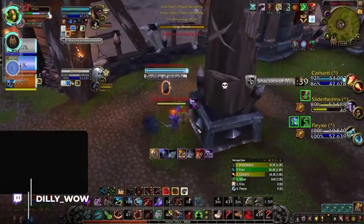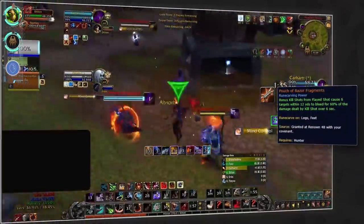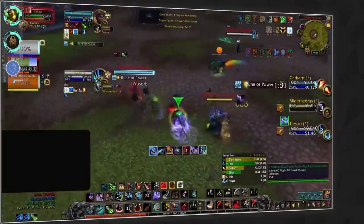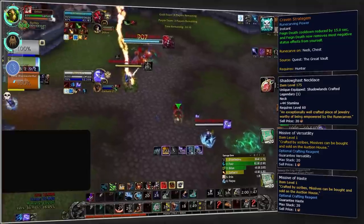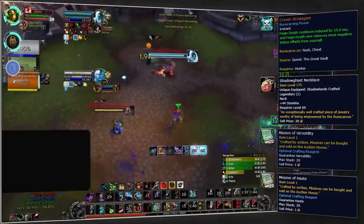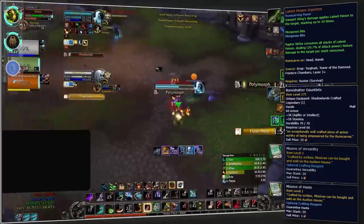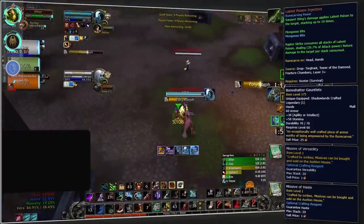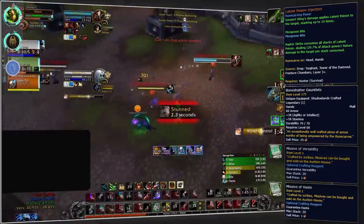Next up we've got hunter. Starting off with Survival, you're going to want to be Venthyr, enabling you to equip the powerful Pouch of Razor Fragments. To pair with this, the standard legendary will still be Kraven's Stratagem for its insane utility, ideally crafted onto a neck piece with both haste and versatility missives. Alternatively, Latent Poison can prove a valuable damage option when you don't need the additional survivability from Kraven, crafted on gloves with haste and versatility missives.